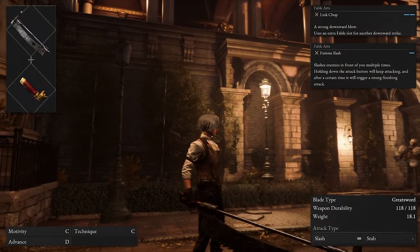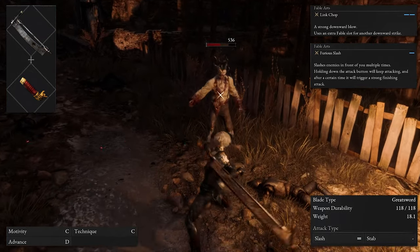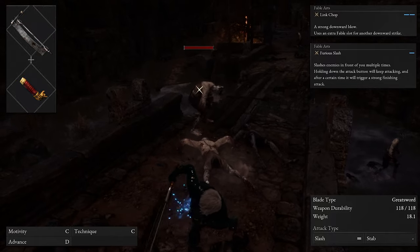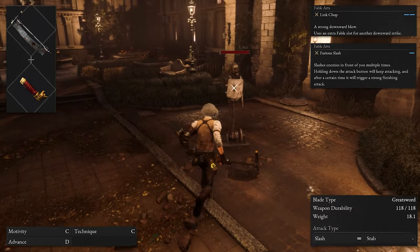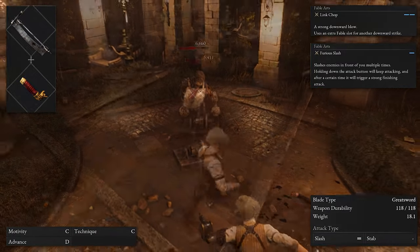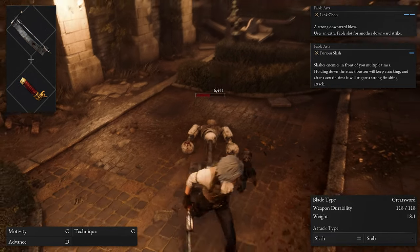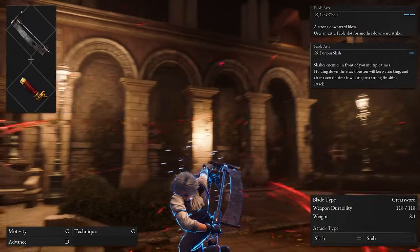The second weapon combination on the list is the bone cutting saw blade and the brandle curved sword handle. The curved sword handle scales evenly with motivity and technique, so depending on your build you may prioritize one over the other. This weapon offers moderate speed for light and heavy attacks, impressive range thanks to the attack patterns and length of the saw blade, and two distinct fable arts for different combat scenarios. The brandle curved sword handle comes with a fable art called furious slash, which allows you to quickly slash enemies in front of you multiple times. You can hold down the attack button to trigger a stronger finisher attack at the end of the animation to help mow down your enemies.